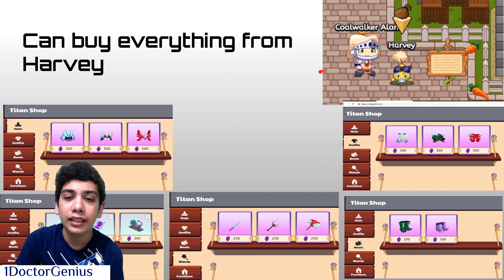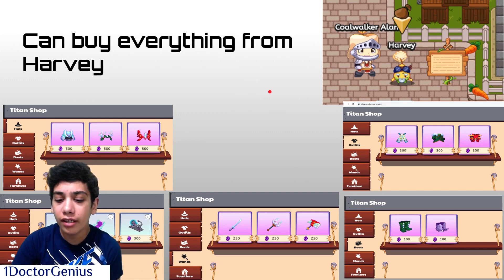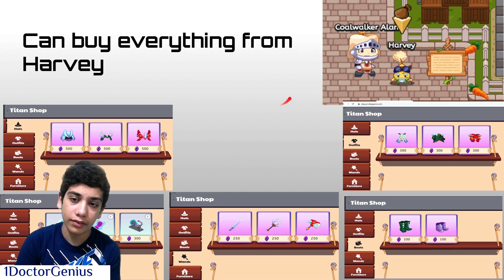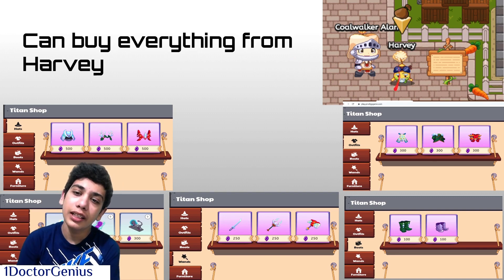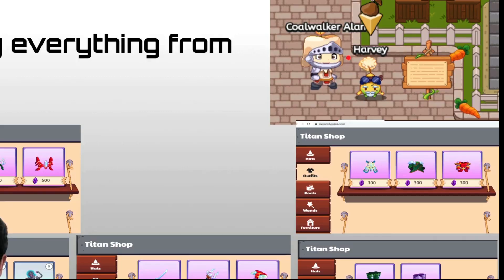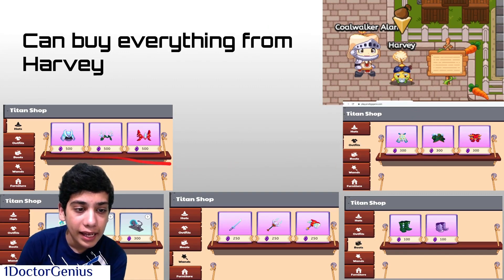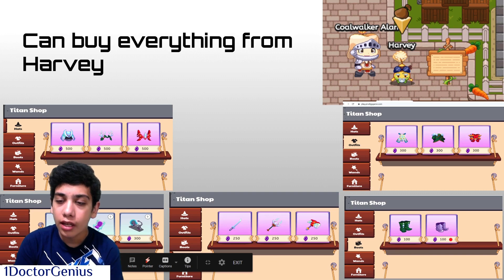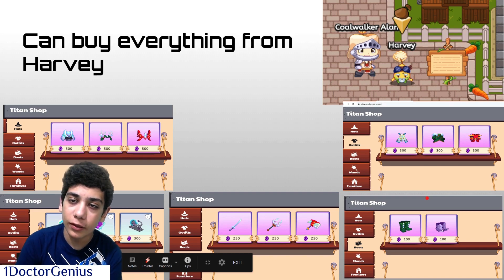You might have battled the Titan — this big, giant, monstrous lion seen in Prodigy. Once you battle the Titan, you earn Titan Shards. From these Titan Shards, you buy stuff from Harvey. On my non-member account Coolwalker Allen, clicking on Harvey, we can see you can buy all the robes, hats, items to decorate your house, wands, and even shoes for free. No membership required.